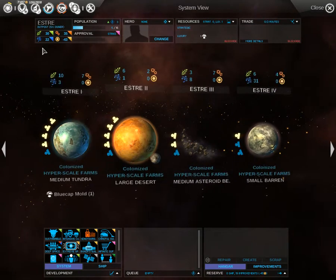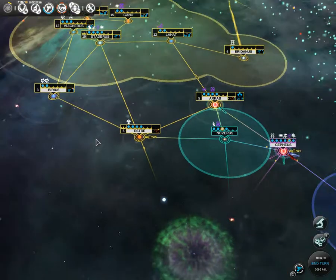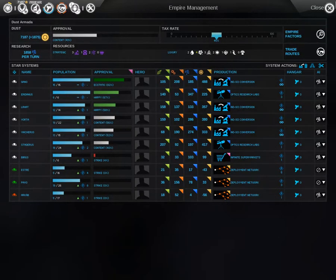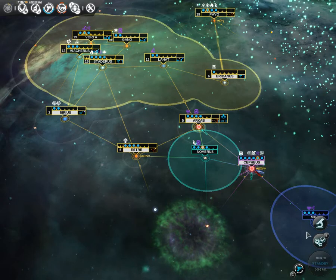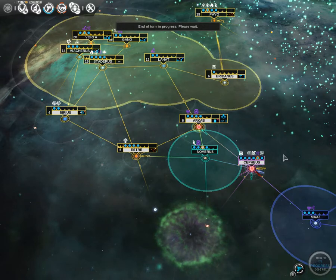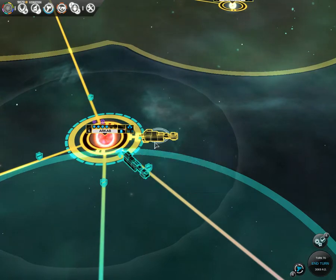Excellent news — this system is now mine. Pink's homeworld. Return to science production. Governors aren't particularly great but they just speed up the process, particularly since I just want science. And they're now invading me — this will not stand.